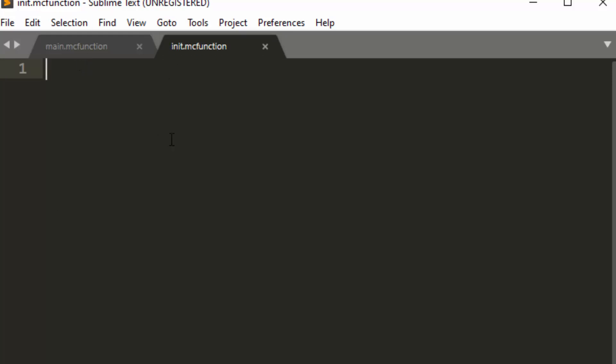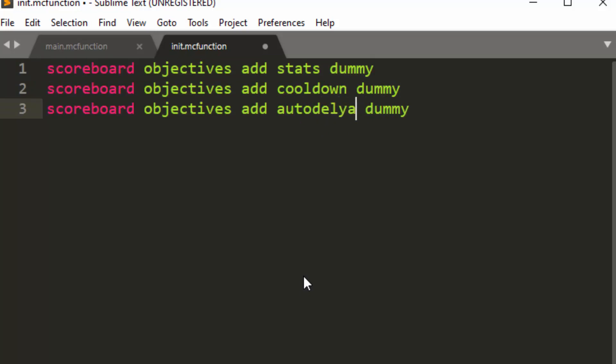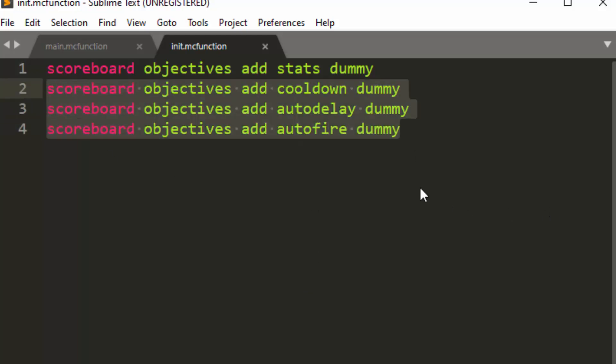The init function is a function that runs when the game starts or when you type slash reload. We're going to do scoreboard objectives add cooldown dummy. If you have a namespace you intend other people to use, you could do something like CW dot or your initials dot, but I prefer to just not use namespaces because most of my projects are not intended for others. We're also going to want a scoreboard called stats — that's a dummy — and a scoreboard called auto delay, and one called auto fire. These are the majority of the scoreboards we'll need for this entire system. You need a scoreboard for anything you want to keep as a timer between ticks, and you can use fake players for everything else.